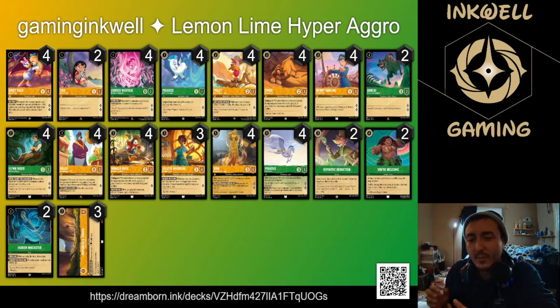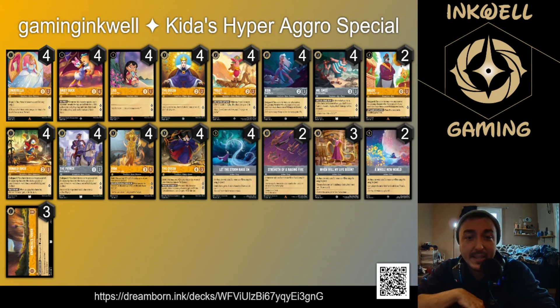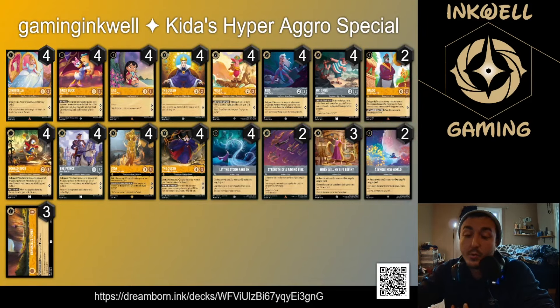That leaves us with number three. You probably know two of the remaining combinations — is this one you expected to see? Kita's hyper aggro special. We have the steel song package back with storm strength and life, the prince, kita, and smee in the same spots as the first deck. Same song lineup, no robin hoods or babooms. Instead we have 'A Whole New World' — sometimes you just need a whole new hand when pushing for game, and we're looking for card draw with fun interactions.